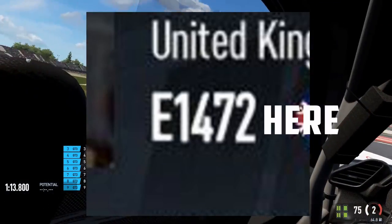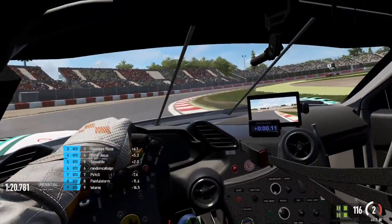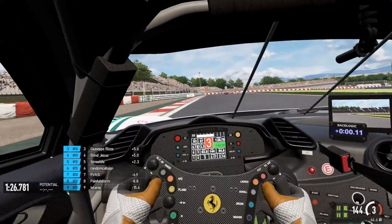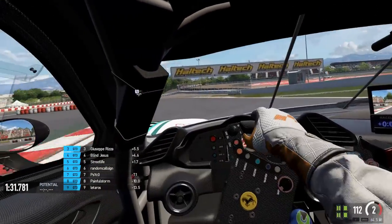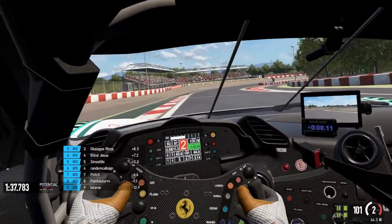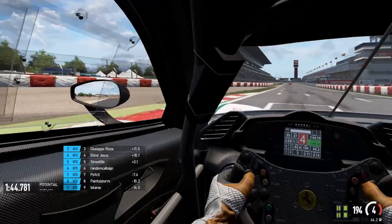Next up is the skill number, which goes from 100 to 5000. Skill level works much the same way as any skill system — for example, like Overwatch. The lower the number the worse the player, the higher the number the better. If you win against people with a higher skill level than you, your own skill level will rise, and likewise the inverse applies if you lose against people with lower skill level.